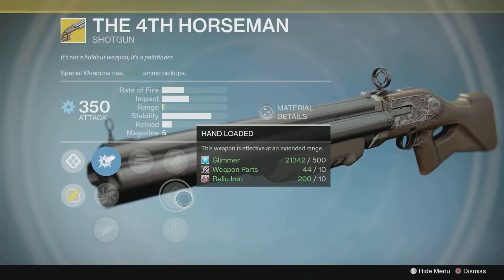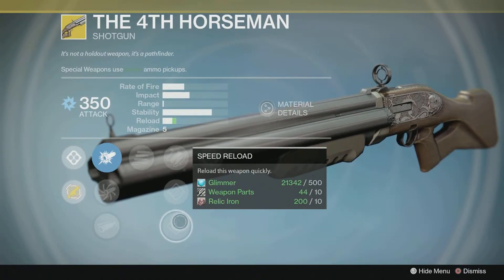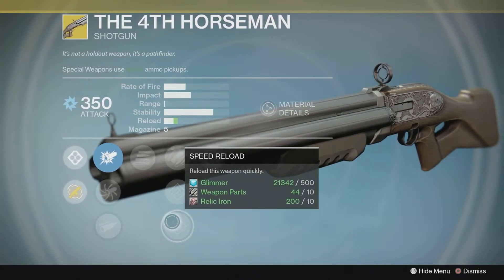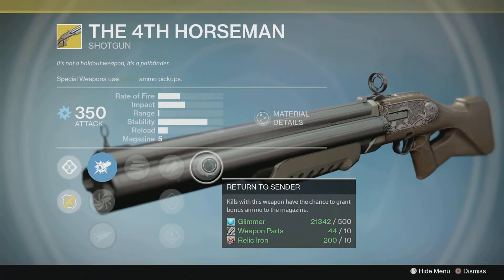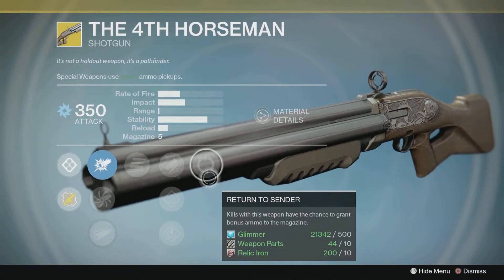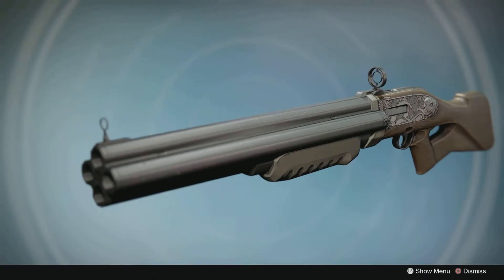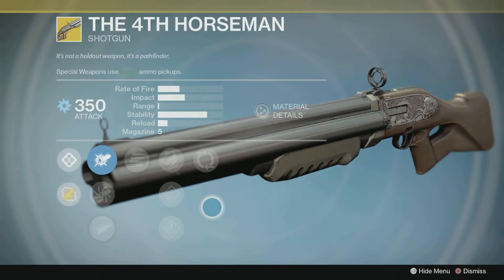Even with Hand Loaded, the range still kind of sucks. Maybe I just never looked at the best configuration for this gun — that might be why I didn't like it. I would rather have the range over speed reload. In the last column we have Return to Sender — kills with this weapon have a chance to grant bonus ammo in the magazine, so you may not run out. It kind of reminds me of something from Red Dead Redemption, even though it's a space shotgun.